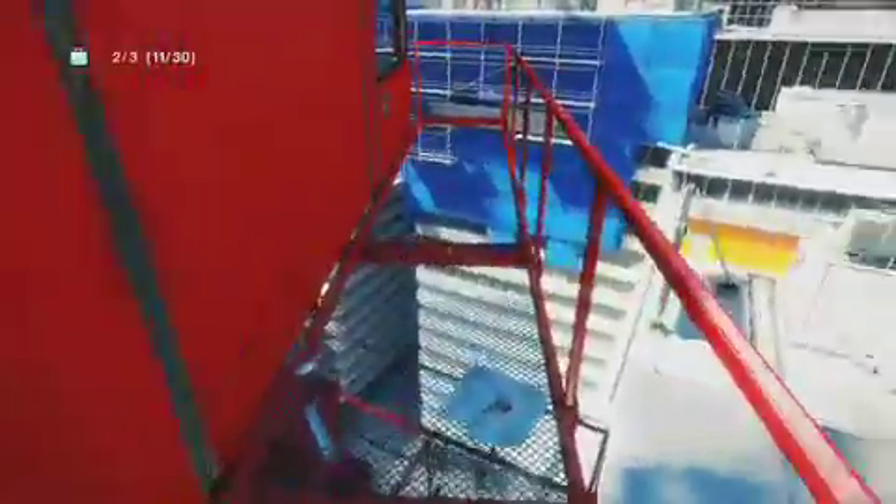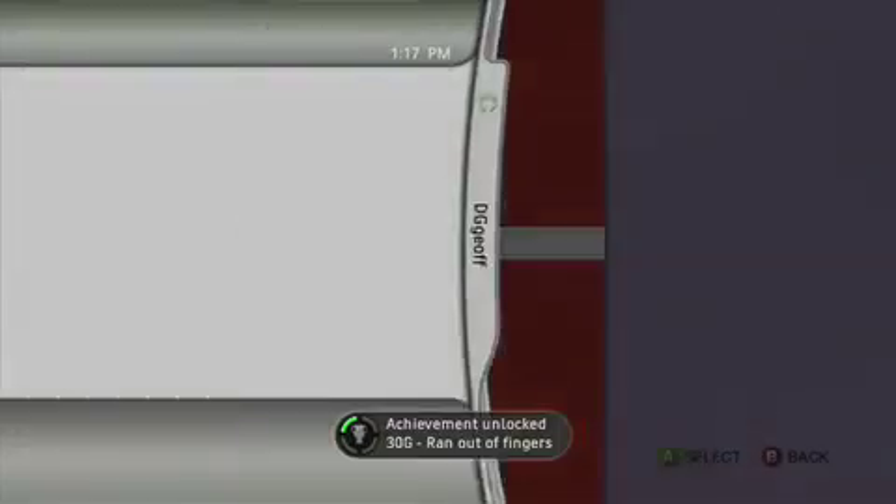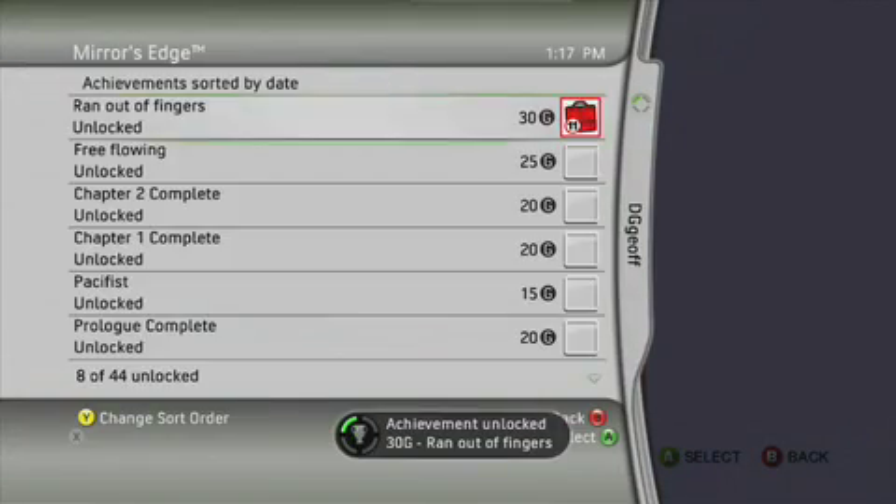There it is — our package. And when you get 11 packages in this game, they give you an achievement and they call it Ran Out of Fingers. Ran Out of Fingers Unlocked, 30 gamerscore, find 11 bags. Okay, level 4, Rope Burn.